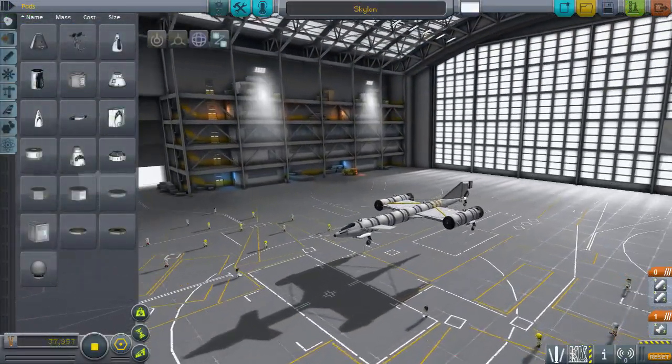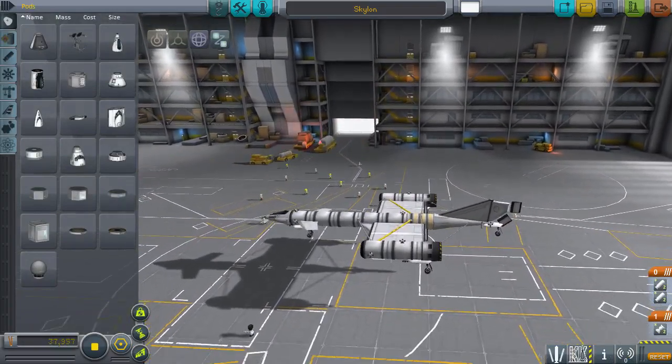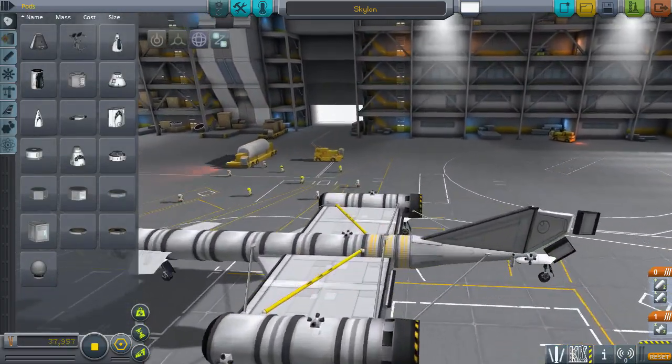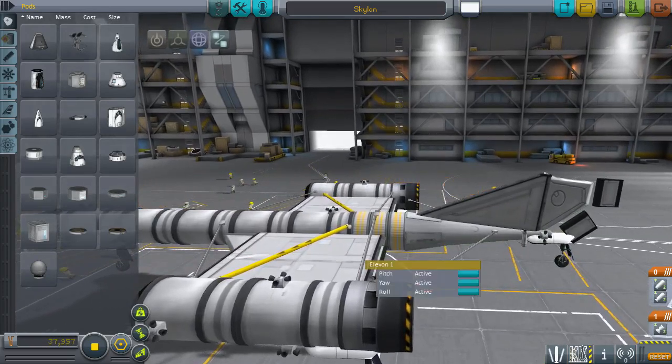Another thing I'm noticing on a lot of these designs is that you're not distinguishing your control surfaces - all your control surfaces are active all the time. It usually looks nicer and performs better. It is a slight improvement to have things disabled that aren't useful - for instance, disabling the yaw on something that can't yaw.